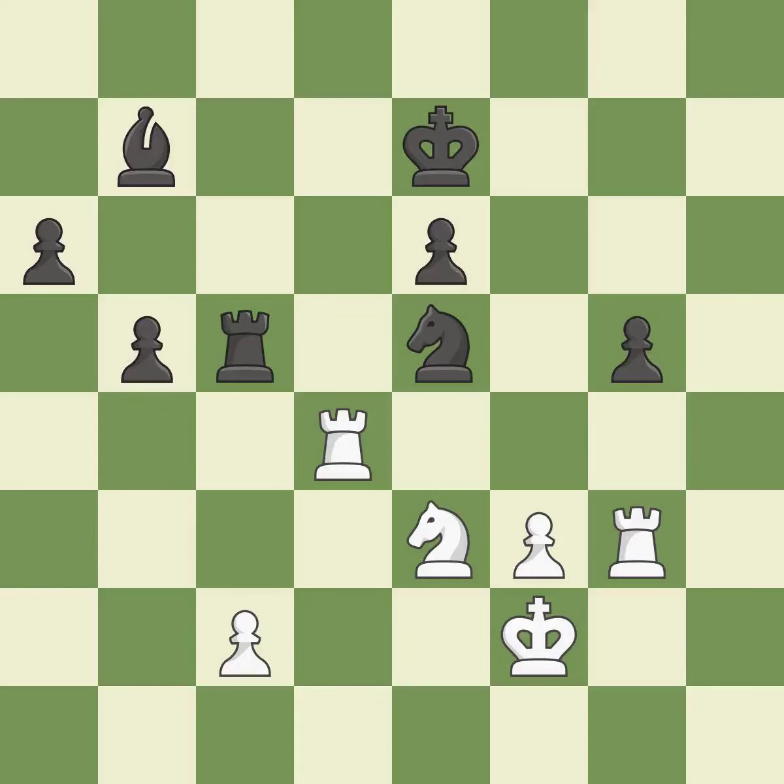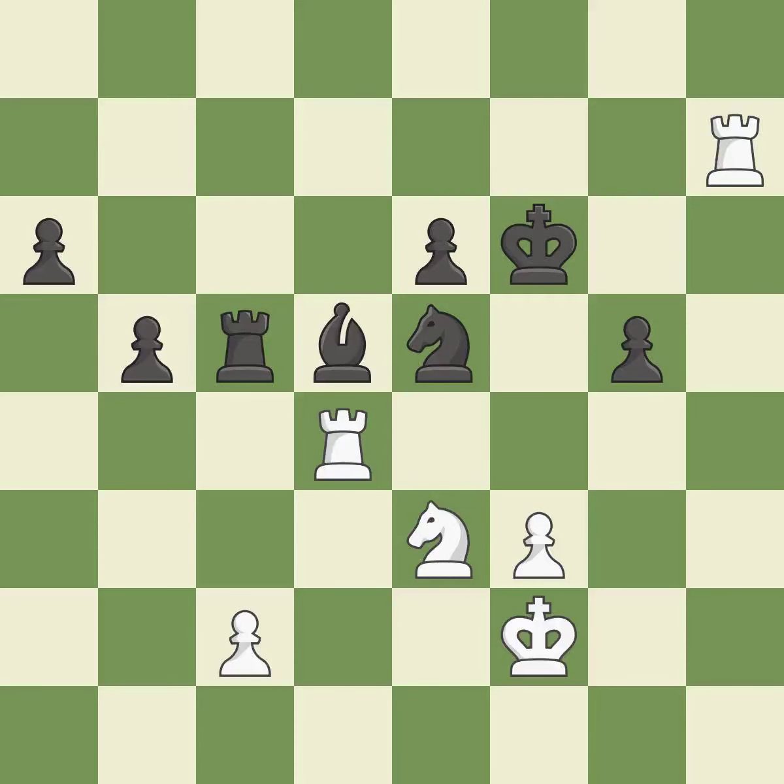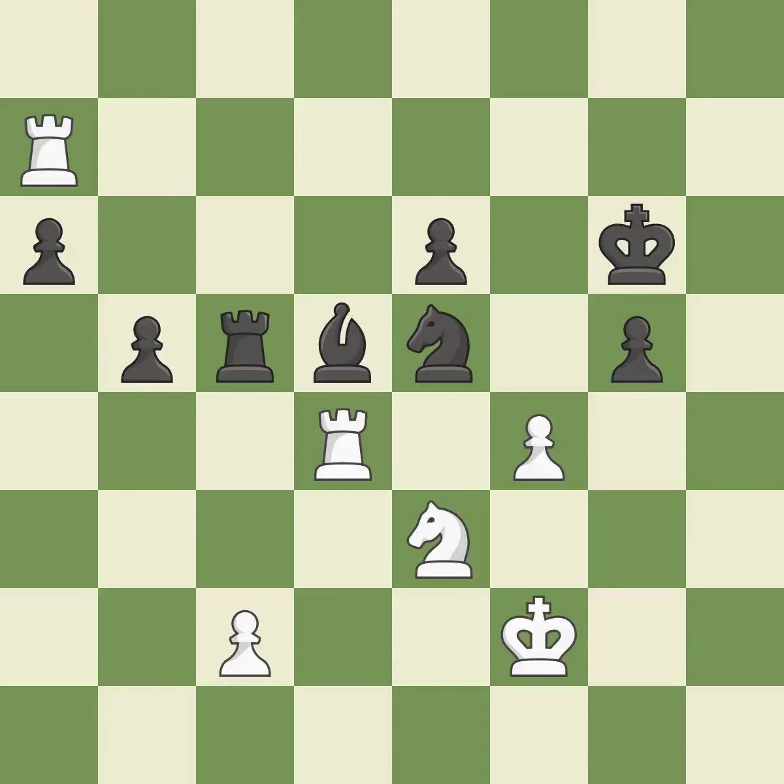Recaptures — ideal. The rook is now on an open file, which helps control squares across the board. This threatens to win material. This moves the bishop to a more active square, gaining scope. This threatens to push a passed pawn toward promotion. This prevents the opponent from being able to win material — a logical response. This avoids the rook's check; the pawn is now on a safer square. An opponent's passed pawn can't advance if a rook is positioned behind it.